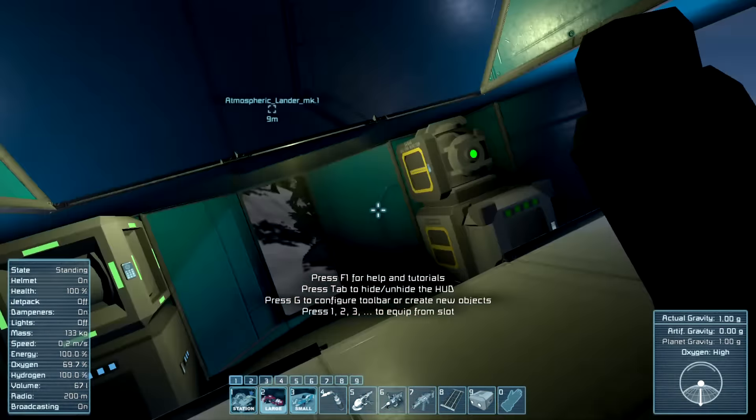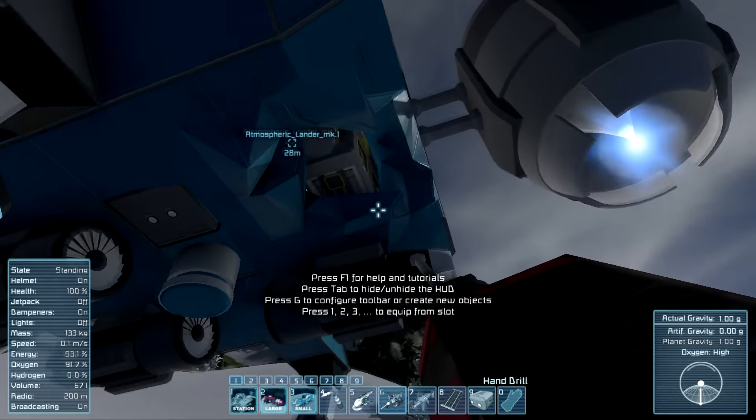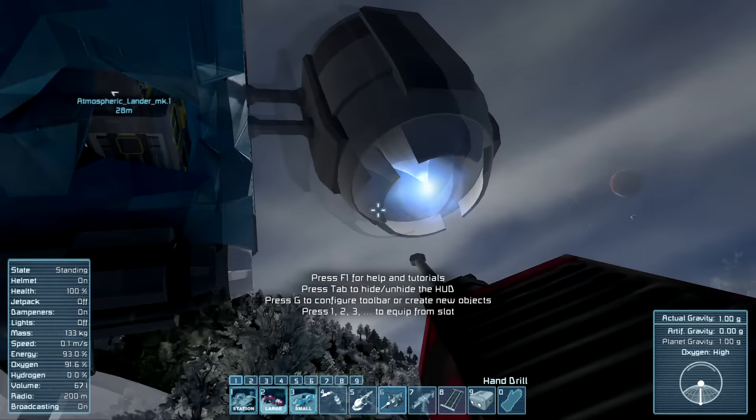So here we are — the pro landing job. Check this out: one landing gear on the ground, you can see the green indicating it's locked to the ground, and then two up in the air. The fourth one appears to have broken off — you can see the hull is all mangled. The thrusters are still going even though I turned off the reactors, but we're just kind of surveying the landing job that we did.